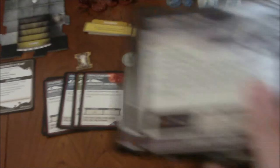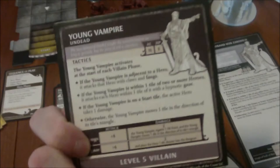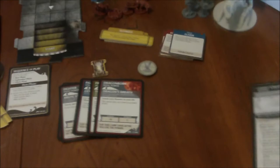We've also got our villain tiles, which are very similar to the player characters. They are double-sided, so there are six different villains on these three tiles, as well as one large-sized villain card. We have here Count Strahd von Zarovich, as well as Gravestorm the Draculich.